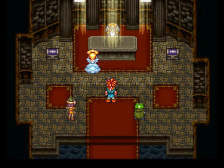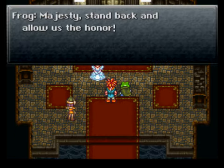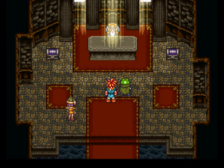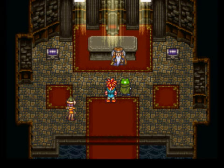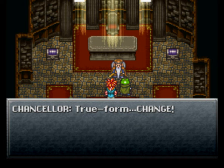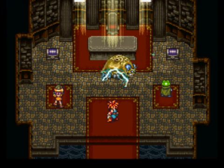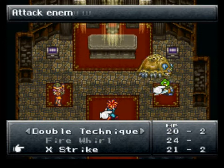Prepare yourself to die! We just killed all your guards out there, so you're the only one left, Chancellor! He was behind this all along — how could he capture his own Queen? You won't leave here alive! He's transforming! He was Yakra all along! Your best bet in this battle is to use Chrono and Frog's new dual attack, so let's put it to use. X-Strike!